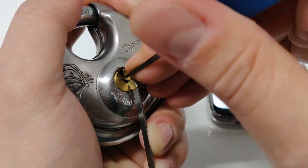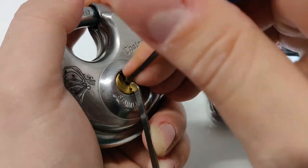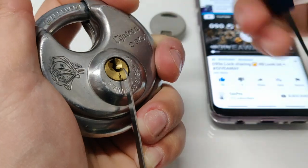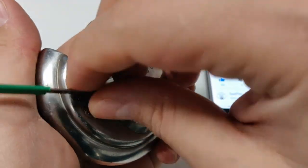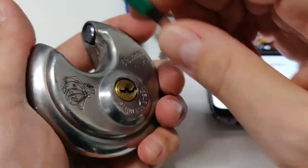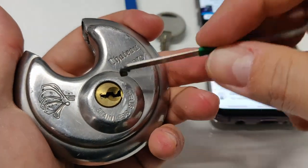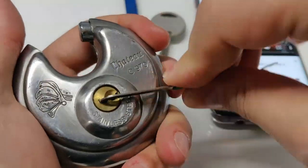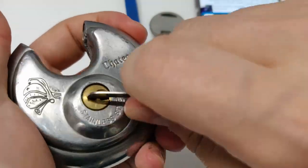That was for pin number five and six — I think it's now set, or maybe not. Something else — not picked properly. Yeah, one, two, three and it's open! The spring is very strong, it's reducing all the feedback. It's a strong spring, so yeah, it's picked.